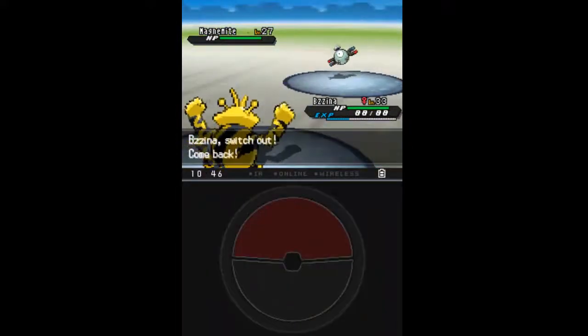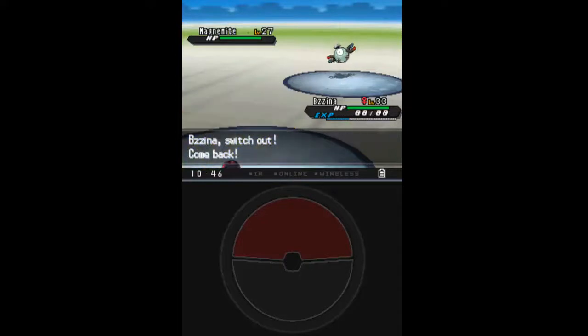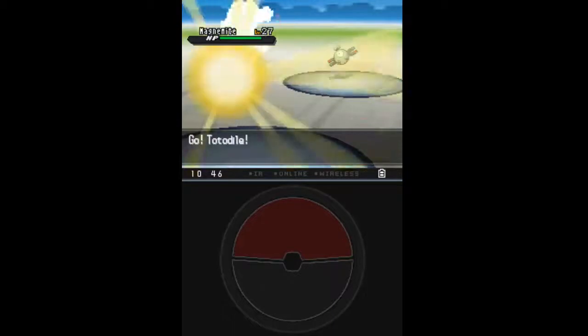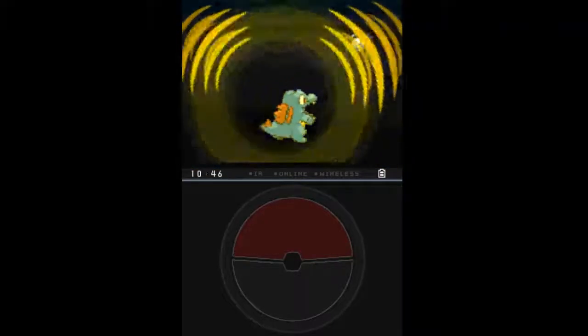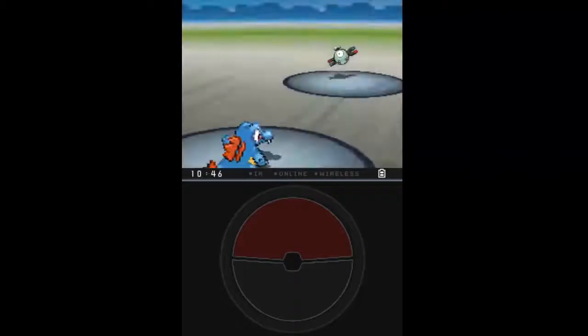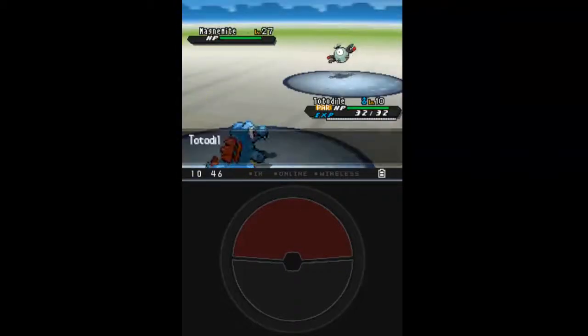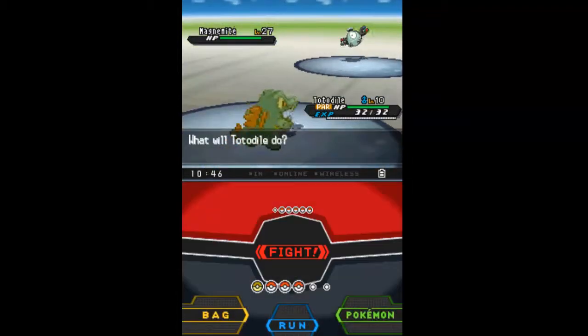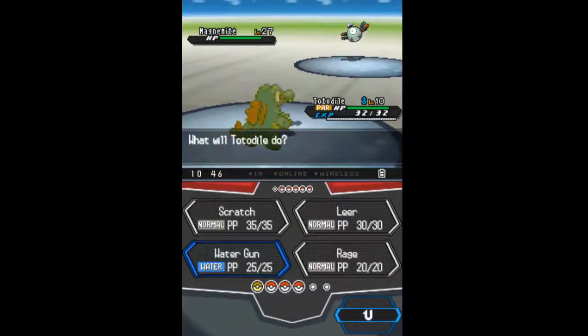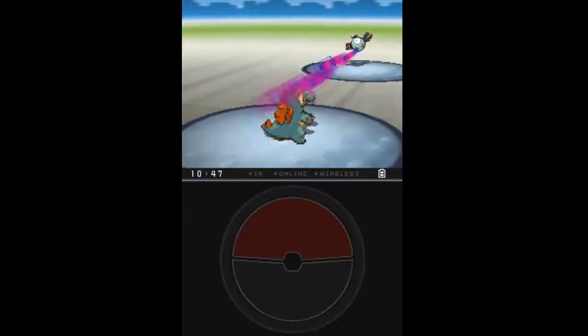He leads off with his Magnemite, which has the Air Balloon, Sturdy, and the moves Volt Switch, Flash Cannon, Thunder Wave, and Signal Beam. It's not the best Magnemite ever, but that Thunder Wave — and any of the other moves — will kill you instantly, even if you have a Pokemon with Twins. But if you have an Electabuzz, a Snivy, or anything like that, you'll live.